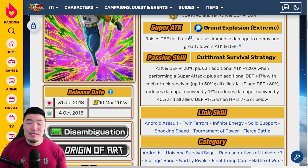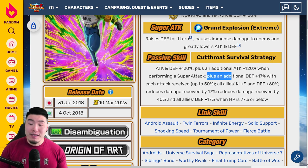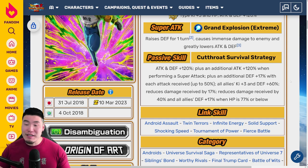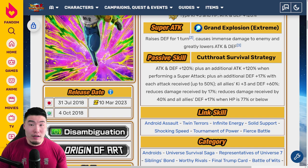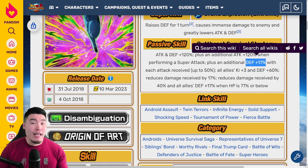His passive is attack and defense plus 120%, plus an additional attack plus 120% when performing a super attack, plus an additional defense plus 17% with each attack received up to 50%. Each boost here is going to be calculated separately, so he's actually going to be getting a substantial boost with every attack received. He's going to be hitting quite hard thanks to that 120% additional attack on super attack.